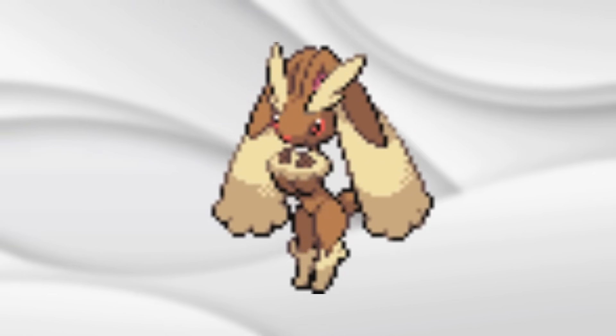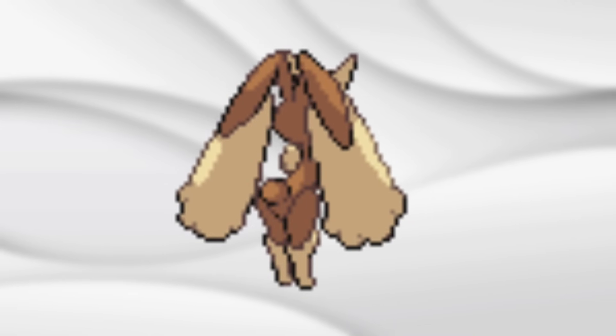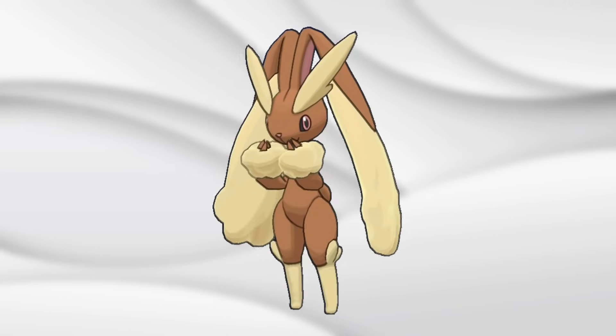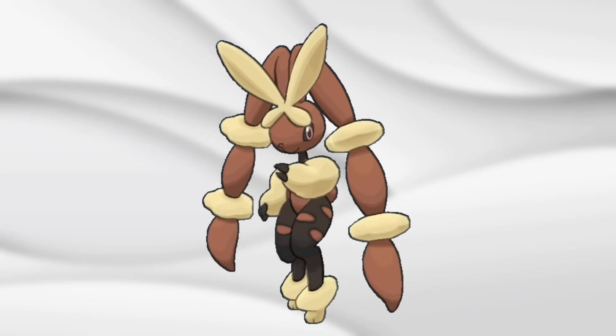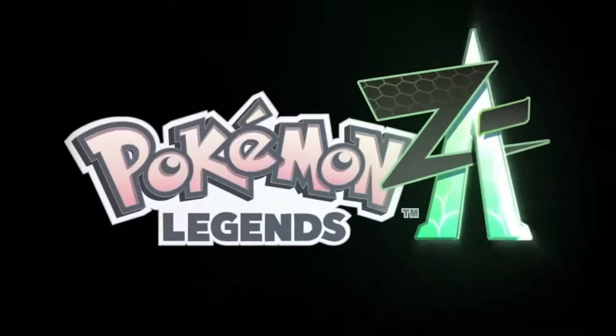It drops one arm to give you a better idea of its body shape, and the back sprite lets you see it from the best angle. But I feel that this Pokémon got a lot better in 3D, because now we can actually see it moving around during battle. Especially with the mega evolution, which I'm hoping to see again once we get Pokémon Legends ZA.